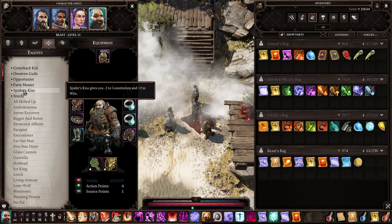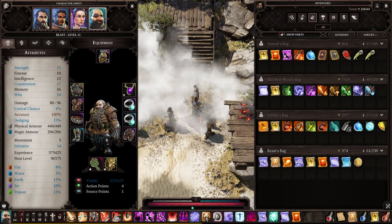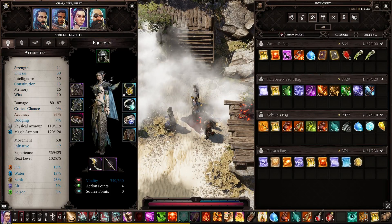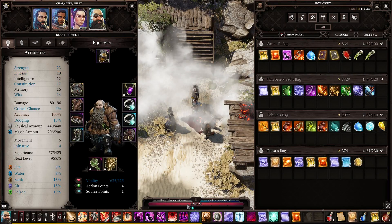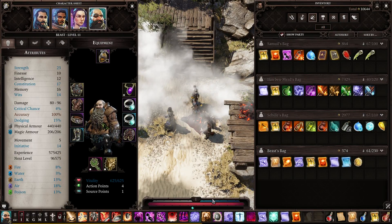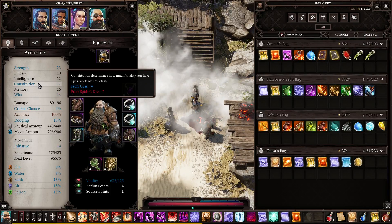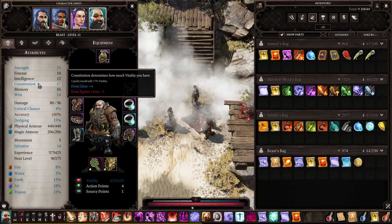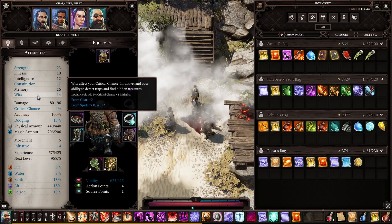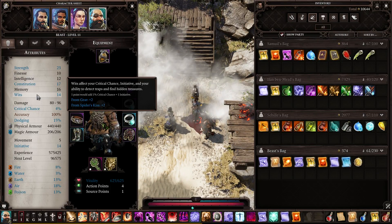He receives minus 2 constitution from Spider's Kiss but receives plus 2 wits, which adds to his critical strike. He has 625 health so he doesn't need that much constitution — as opposed to Sybil's 540, that's about 75 points more. Sybil doesn't have any constitution gains. He's spent 7 points in constitution total: 4 from gear and 3 from points spent. For wits he gets 4, plus 2 from Spider's Kiss, plus 2 from gear — that's 4% critical chance, which is pretty much all he needs.